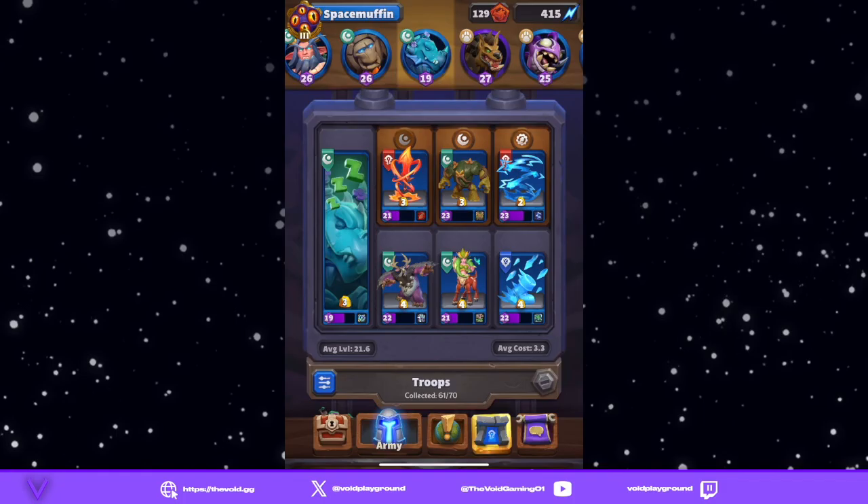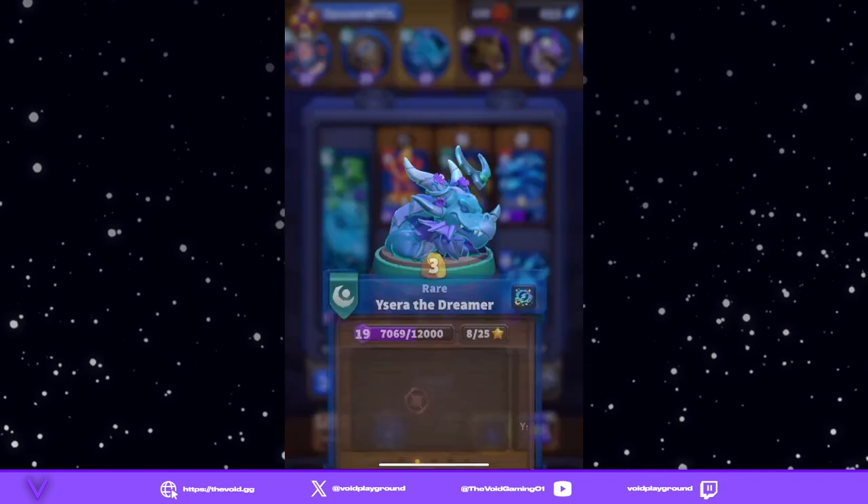Hello and welcome, my name is Space Muffin and this is the Void Strategy. Today we have an amazing video — we're going to be going over Yasara and some of the fun things she can do. She's a really great mini. Before we get started, please hit that like button and subscribe button, as it really helps us grow the channel.